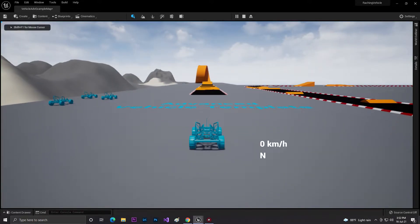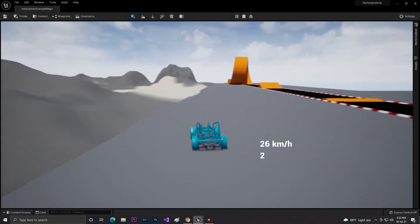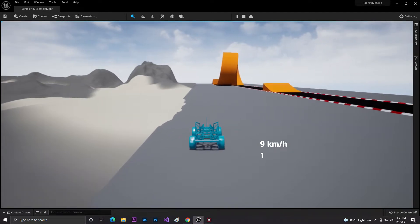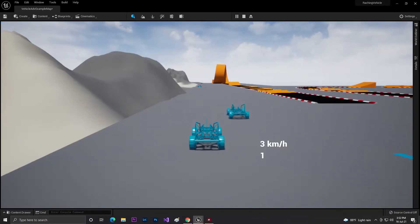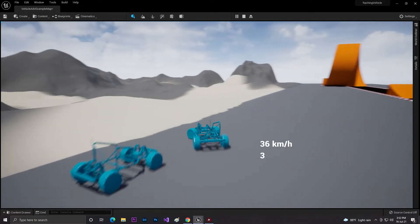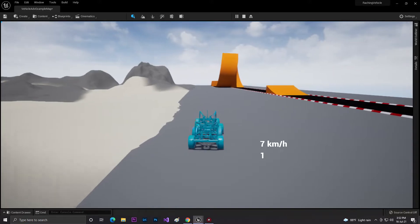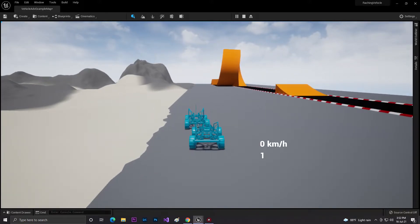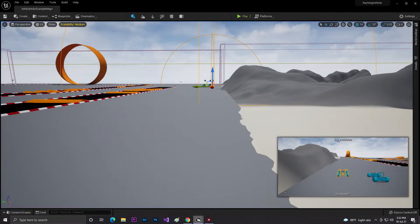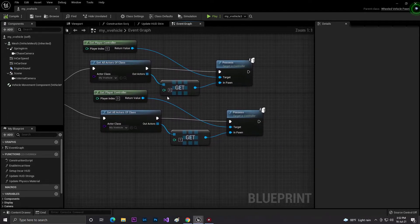Now if I click Play and press K on the keyboard, as you can see I get this vehicle's control. And now if I press K again, I now get this other vehicle's control. So in a single map you can drive multiple vehicles this way - you can switch to any vehicle at any time using blueprint code with Possess, Get All Actors of Class, Get Copy, and setting the position number.